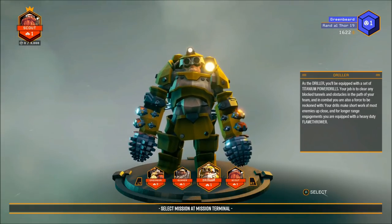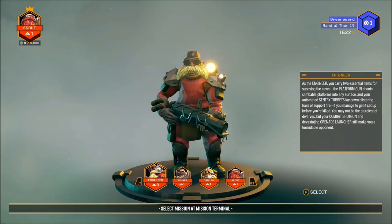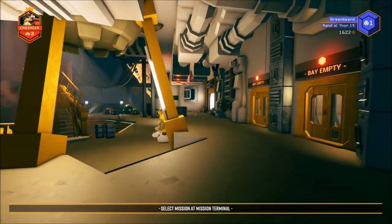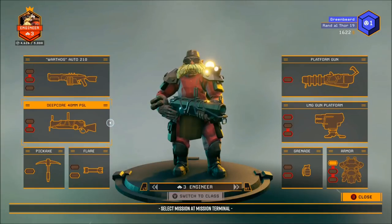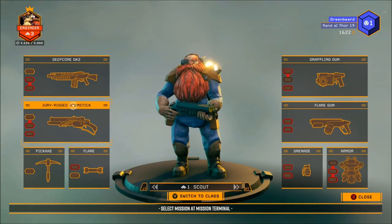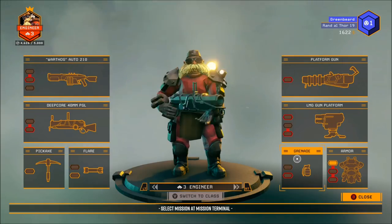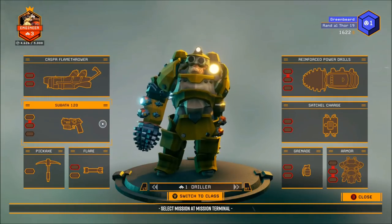There are four classes: scout, gunner, engineer, and driller. The scout runs really fast, has an assault rifle and a shotgun, but his most important ability is the grappling hook — he can grapple up to high areas and light the way for your team, making him a great pick especially solo. The engineer can put up defensive turrets, build walls or platforms on walls, and has a shotgun and a grenade launcher, making him the defense specialist who really helps when waves of enemies come at you.